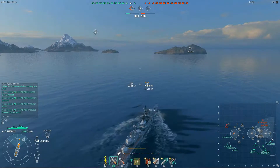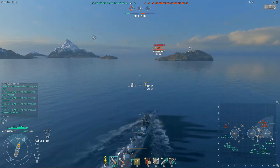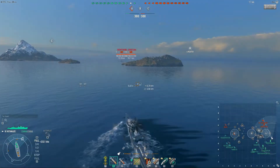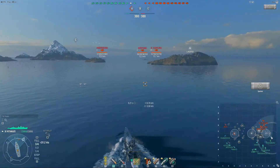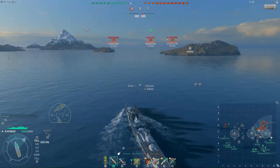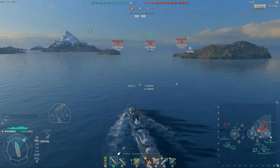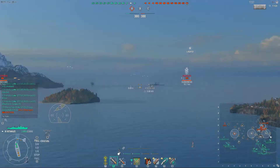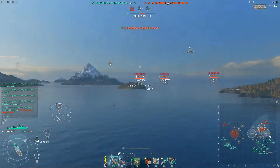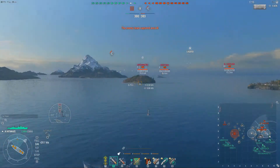I'm also using the larger island in the cap to screen if that destroyer is up there, and it's letting me look around the corner. Here we go — I've started spotting ships. We've got a couple of battleships: a North Carolina and a Montana. The other side is pushing A and has almost capped it. There is a destroyer in here — likely behind that island, but he could be alongside me.